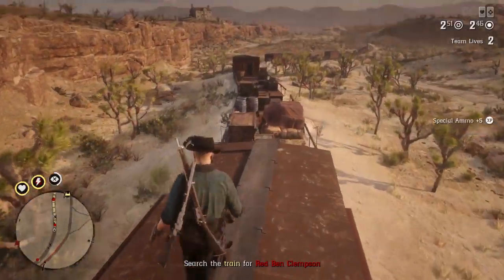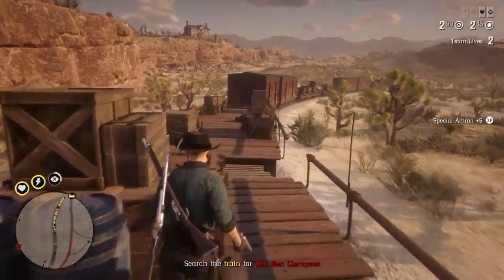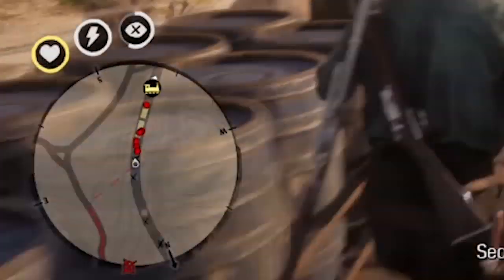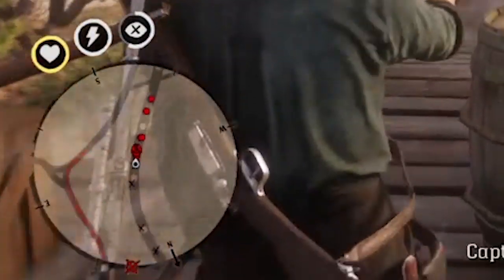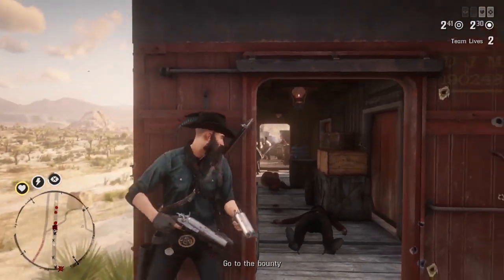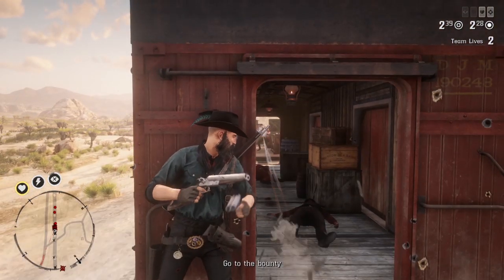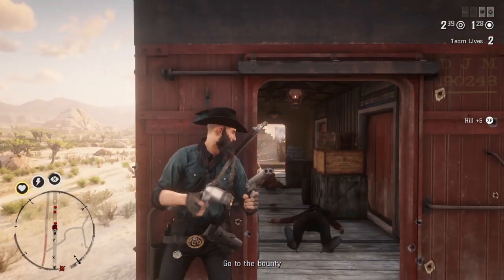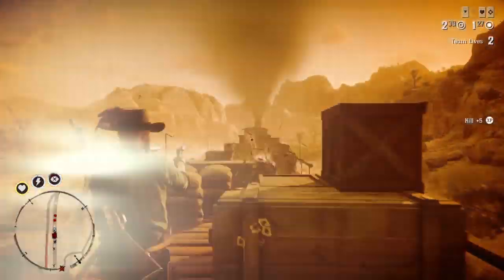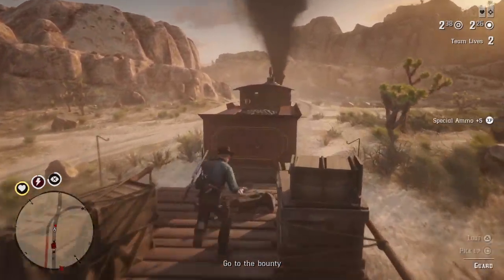After you find him, try not to kill him — I failed at that and accidentally killed him. Pay attention to the prompt at the bottom of the screen because that will tell you when you've found him, and the mini-map will also show the red skull to mark the legendary bounty as it always does. When you do find him, try and shoot the gang members around him rather than shooting him. This is where a sniper rifle might come in handy, as you can shoot down the train past him and get his gang members. It's important to give yourself as much breathing space as possible when hog-tying a bounty, as picking it up and putting it on the back of your horse involves very slow animations and you are a complete sitting duck.